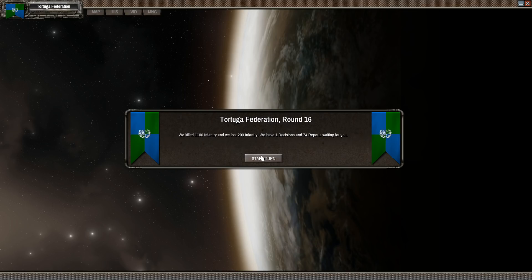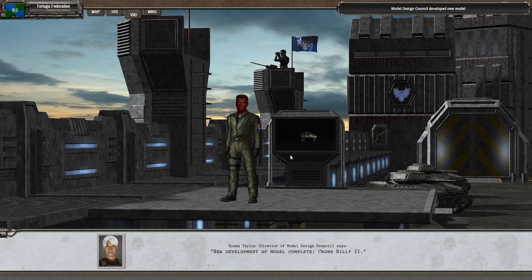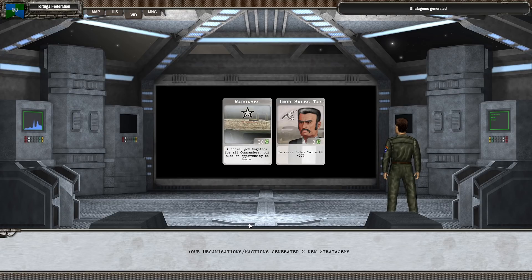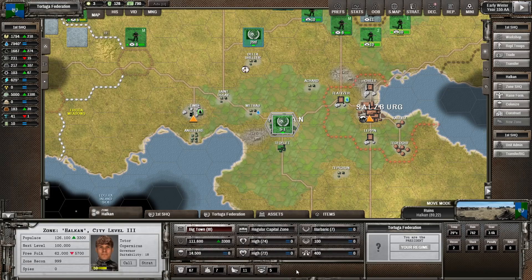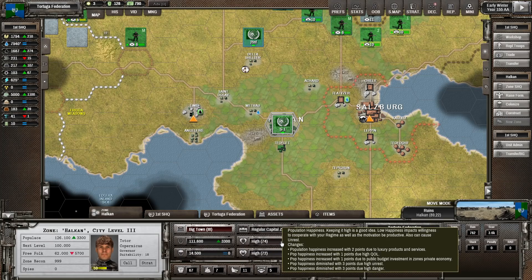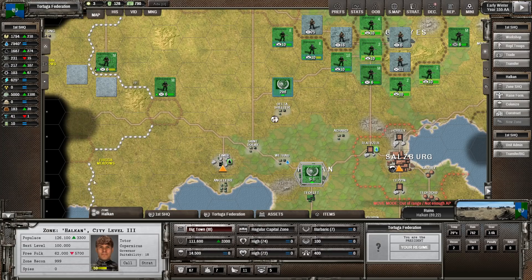1,100 infantry killed, 200 lost - so yes, we were attacked. Discovered hydroponics. We got our new buggy. And there's unrest. It's dropping, no big deal. Actually this is strange - we must have gotten so unlucky. With only an unrest of seven, we lost three happiness due to high unrest.